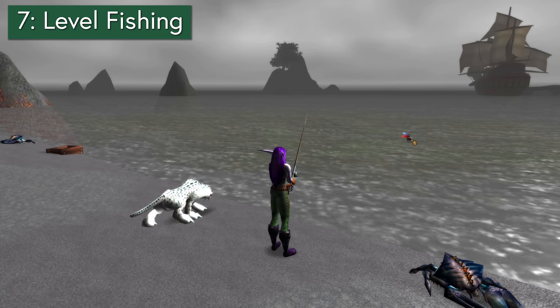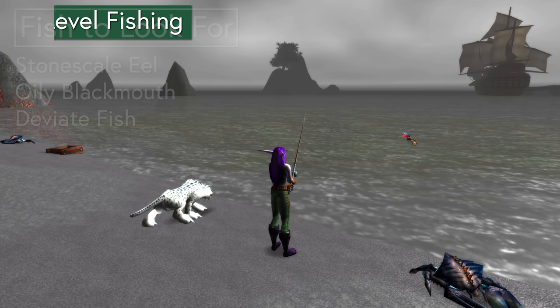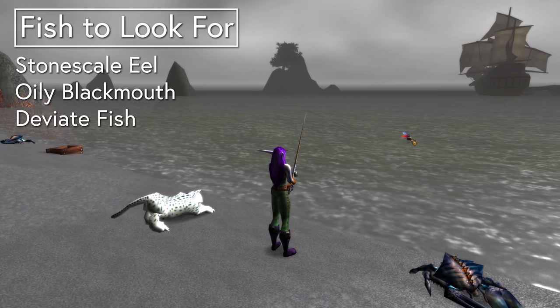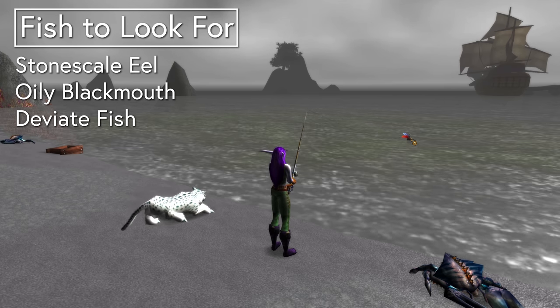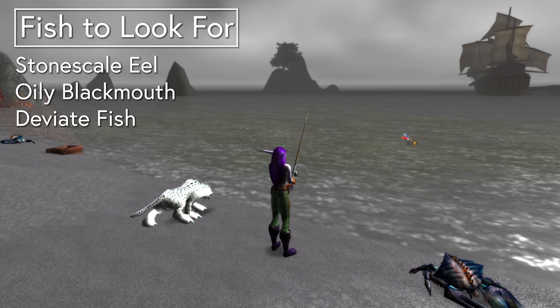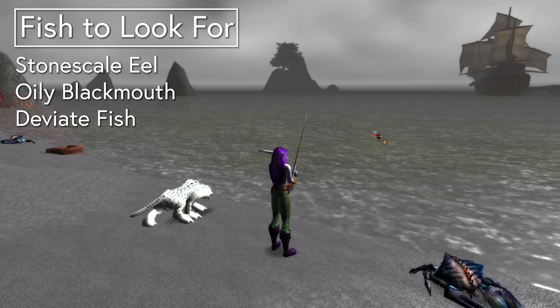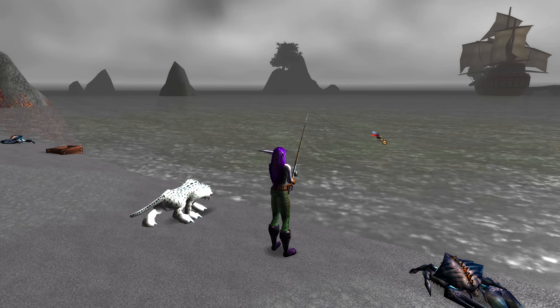Tip 7: Consider leveling fishing. There are a few fish in particular that should be in demand. Stonescale eels are used in endgame flasks — you can get those from pools near Gadgetzan in Tanaris. Oily blackmouth are also used in alchemy and you can find those around Darkshore and the Wetlands. And deviate fish are just fun — those are found in the Barrens near the Wailing Caverns.